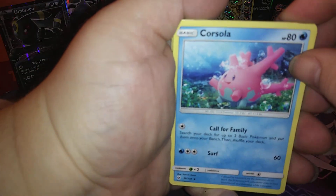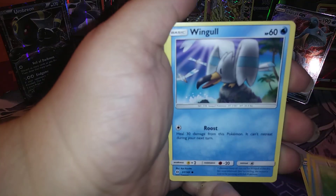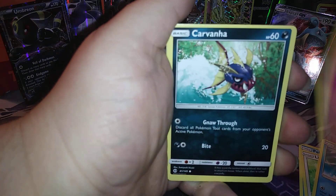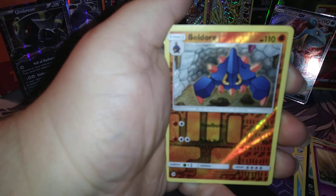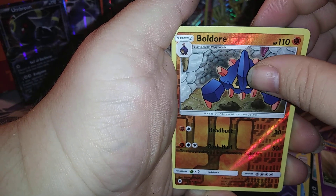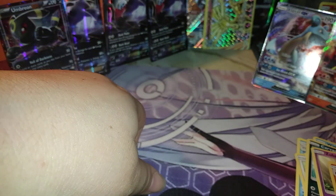Final pack of the first part - can it give us some luck? Green and white code again. Fighting Energy, Corsola, Repel, Poliwrath, Lilipup, Wingull, Snubbull, Carvanha, Z-move, Bewear, Boldore reverse - and a Cinnabar GX! So we got two GXs in this first part. Hopefully we get more in part two. Pokemon fan signing off!